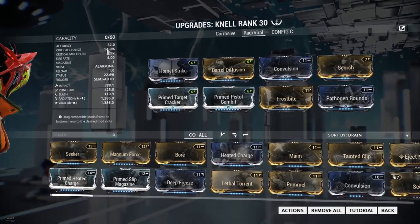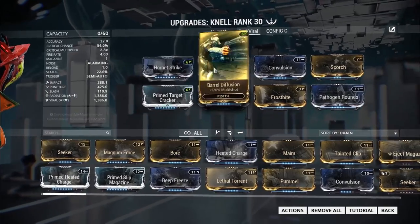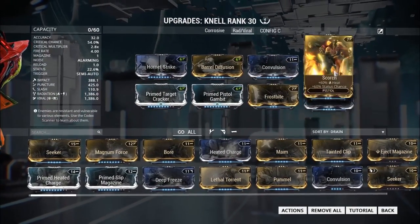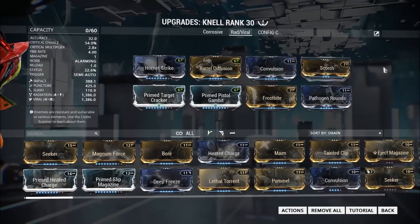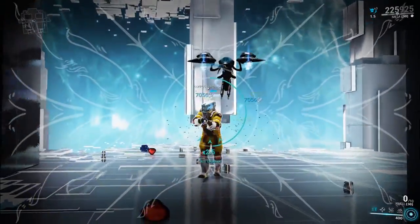We have a radiation and viral build with a lot of critical chance and critical damage, with Prime Target Cracker and Prime Pistol Gambit. We have a weapon with only one bullet, and we shoot a bastard in the head and suddenly we can just spray bullets.